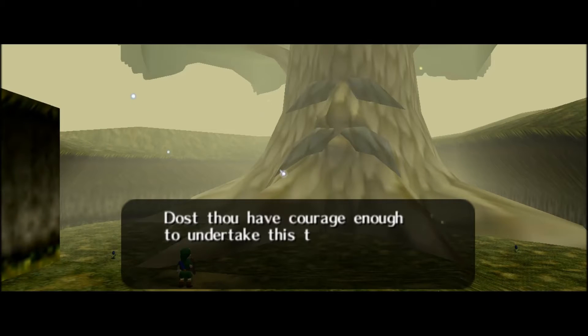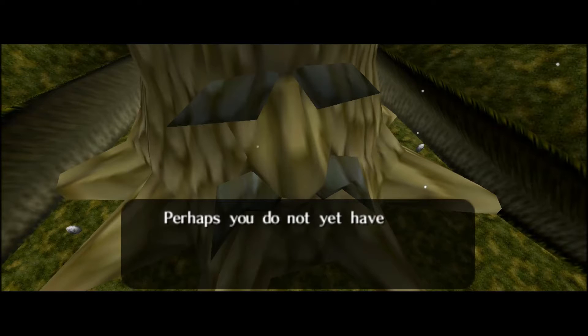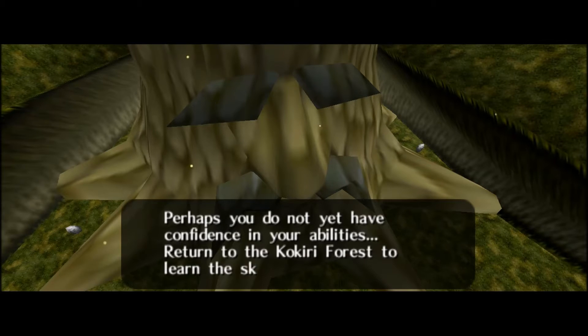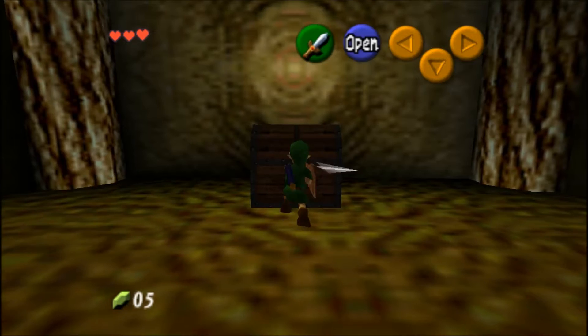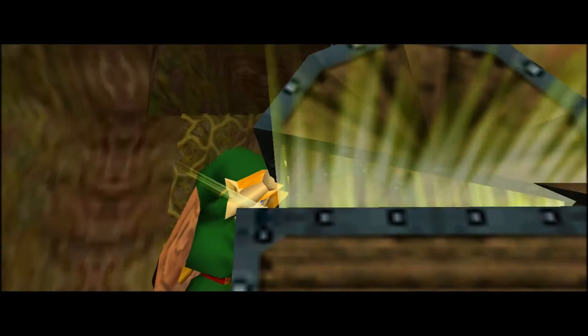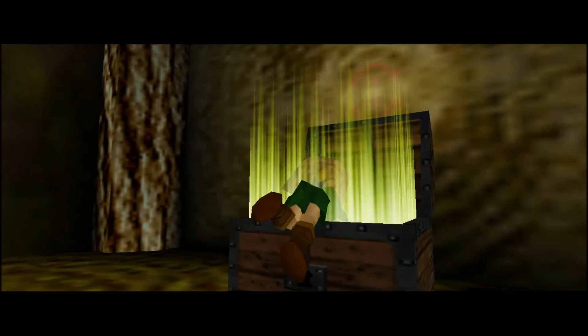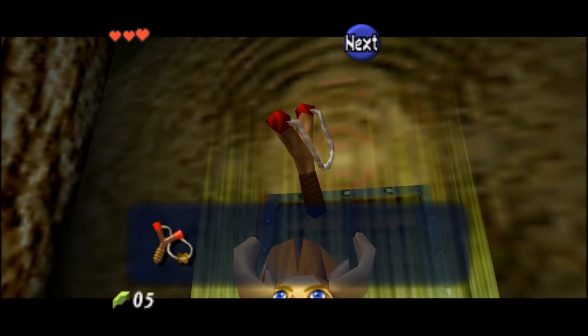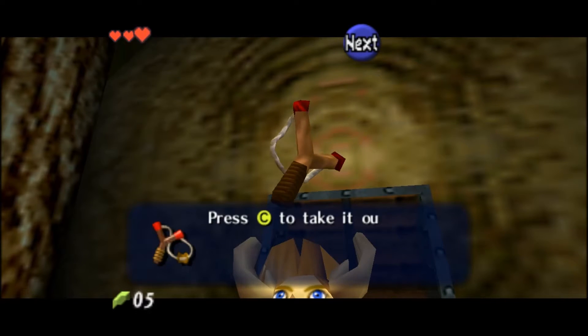So the first puzzle is found in the Deku Tree, as soon as you find the courage to go inside of it. It's definitely one of the most memorable puzzles out of any of the Zelda games for me, and it is probably one of the easiest ones out of all the Zelda games I've ever played as well. It's actually the one right after you get the slingshot — all you do is get the slingshot and then there's a ladder attached to the wall and you shoot it and knock it down.